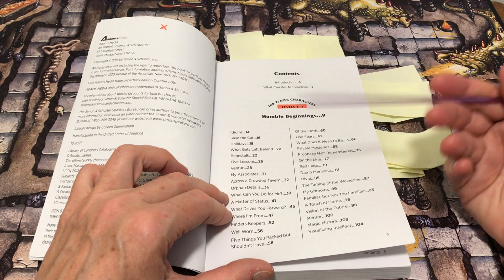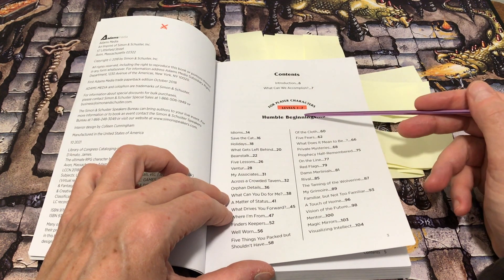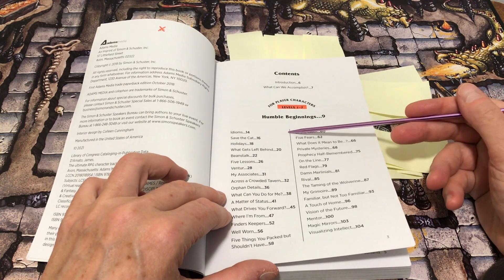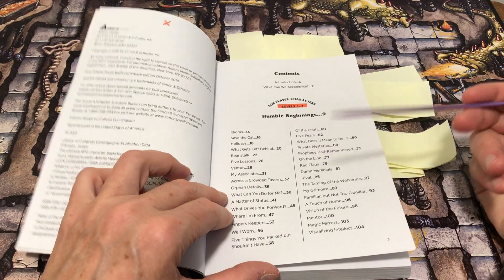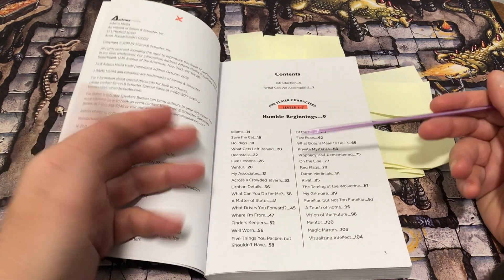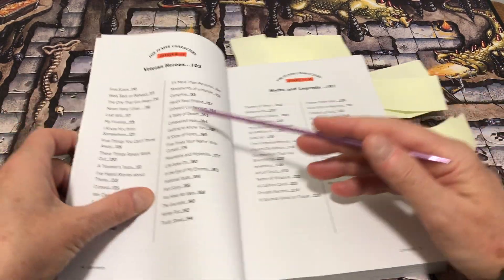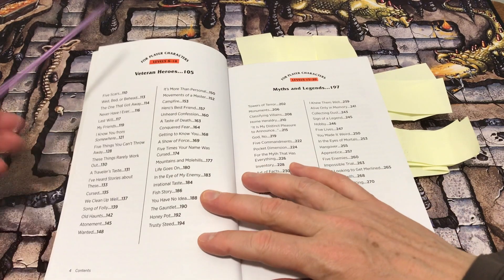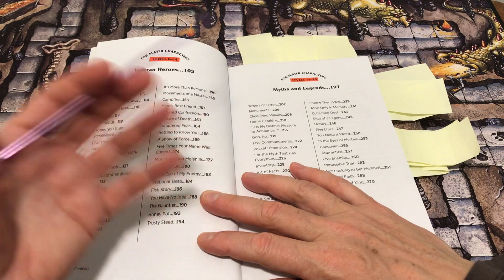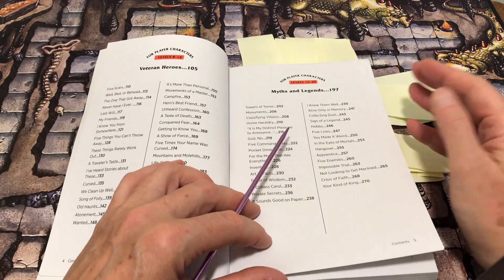It is organized for player characters by level, referencing really D&D levels, and the associated prompts and activities are linked to those levels — so levels one to seven are humble beginnings, then veteran heroes get bigger ideas and concepts, and then myths and legends covers levels 15 to 20.